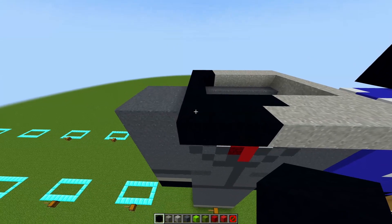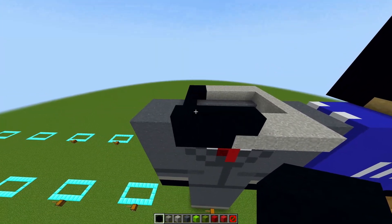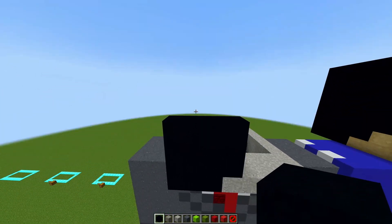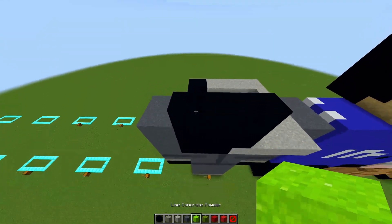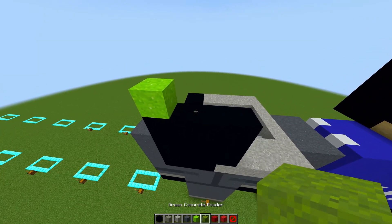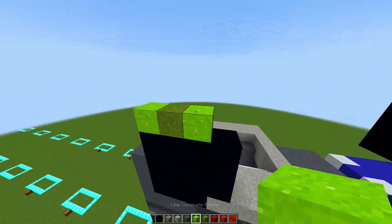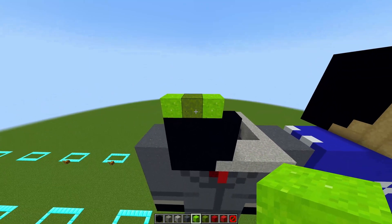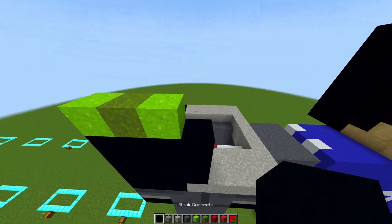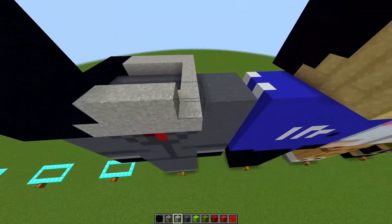Now moving on to the front. With your black concrete, from the left side place four blocks going across just like that, and repeat this two times. Then get your lime concrete powder on the end and place one block, get your green concrete powder and place another block, then get your lime concrete powder again and place it next to the green concrete powder so that you have Rambo's green eye. In this gap fill it in with your black concrete.